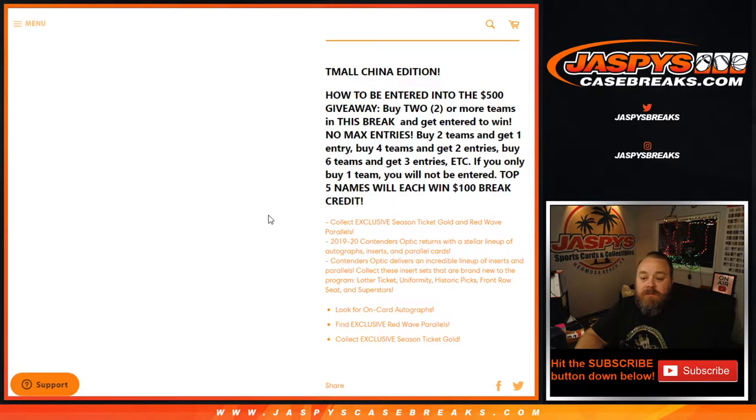So the way this works - Team All China Edition, how to be entered to win $500: buy two or more teams in this break to get entered, no max entries. Buy two teams, one entry; four teams, two entries; six teams, three entries, etc. If you only buy one team, you will not be entered, but good luck with that team. Top five names will each win $100 in break credit.